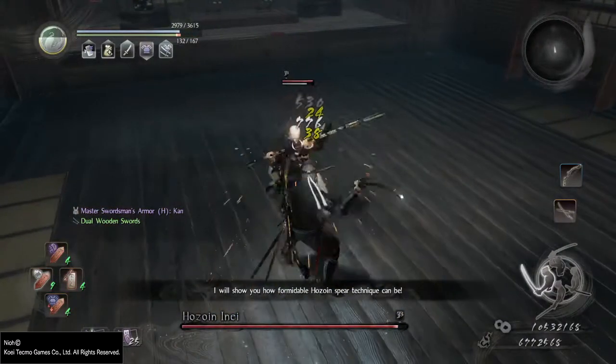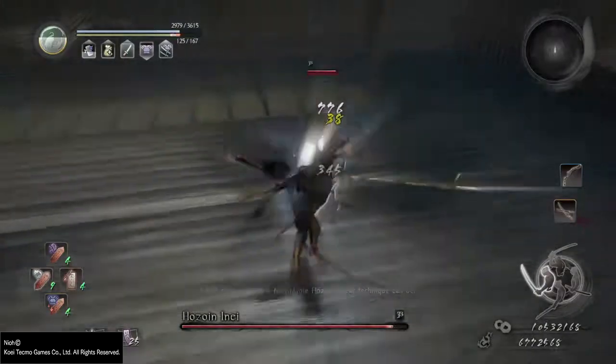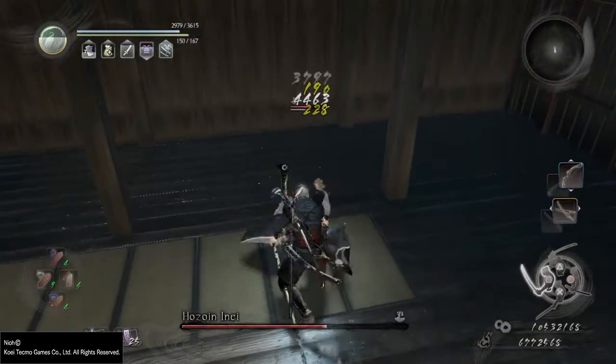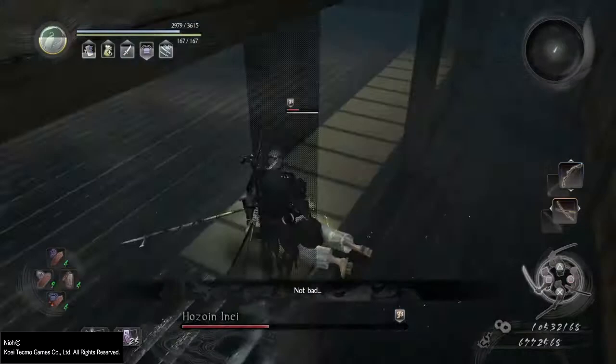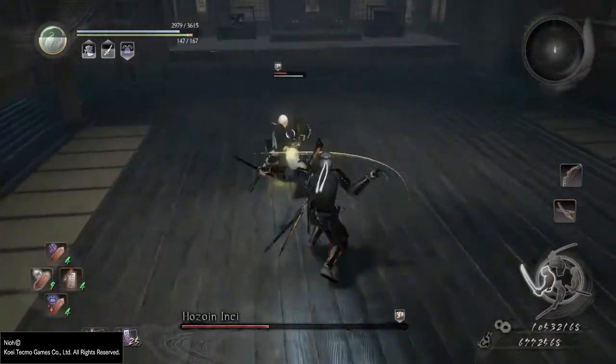That of course doesn't mean that different weapons don't have different parry values on average. In order of worst to best at blocking attacks, axes and kusurigama are tied for number 4, swords are number 3, spears are number 2, and dual swords are by far the best.